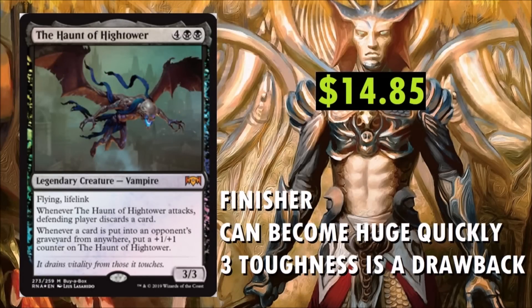We've arrived at the Buy a Box promo — really, really neat card. Love the artwork. The Haunt of Hightower is a 6-drop Legendary Creature Vampire. When I first reviewed this card I didn't think too highly of it, mainly because of that 3 toughness — it's a huge drawback for 6 mana. But it does have Flying and Lifelink and some nasty abilities. Whenever the Haunt of Hightower attacks, the defending player discards a card. Whenever a card is put into an opponent's graveyard from anywhere, put a +1/+1 counter on the Haunt of Hightower. Think about some kind of discard build or even a mill deck — it says from anywhere. At $14.85, I do think it's going to go down, but this thing can become really huge.